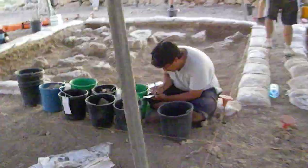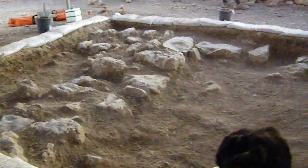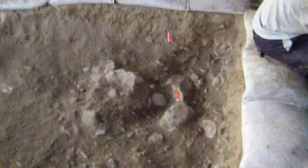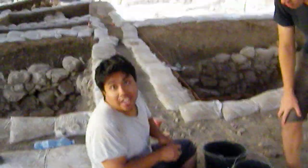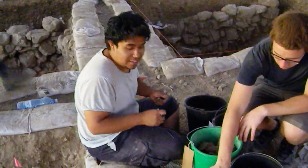Hey Clay, how's it going? Pretty good. What's been going on in your square today? We're marking right now — six buckets of pottery from this corner, and you're not even half an inch down. Where'd you get all this pottery? Do you have any typology on it yet? It's Hellenistic. Hellenistic — okay. So that's not as exciting. What are you talking about? Hellenistic's amazing!